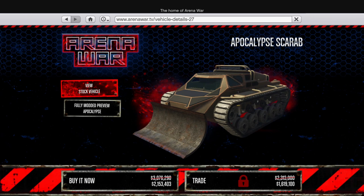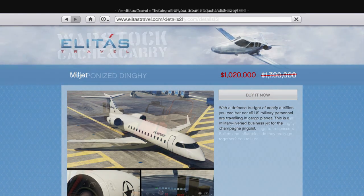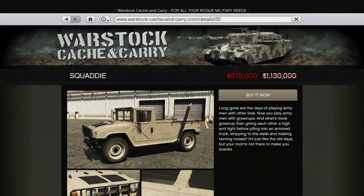There's also 30% off a number of Arena vehicles, including the Scarab, Deathbike, Slamvan, Impaler, Sasquatch, and ZR380, plus 40% off the Milljet, Weaponised Dinghy, and Squaddy for some reason.